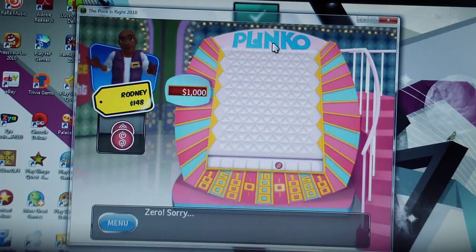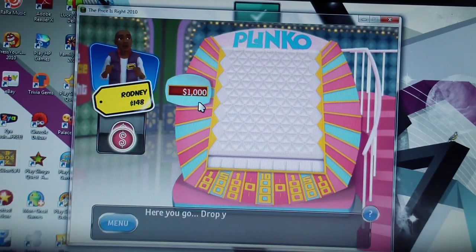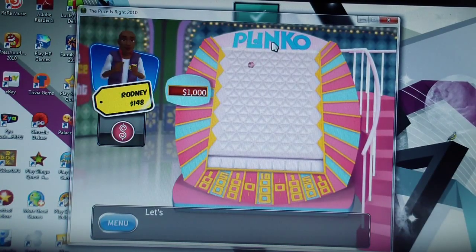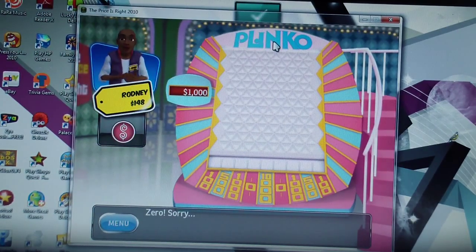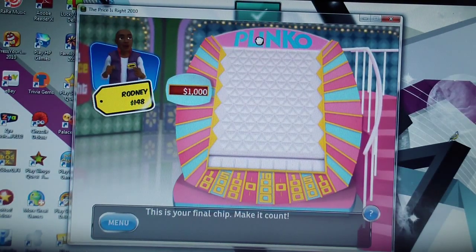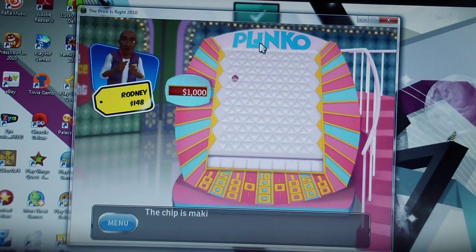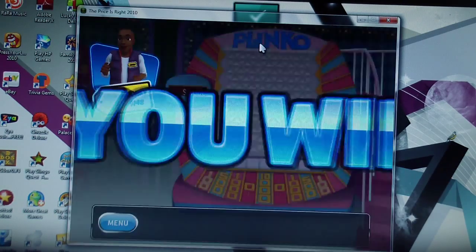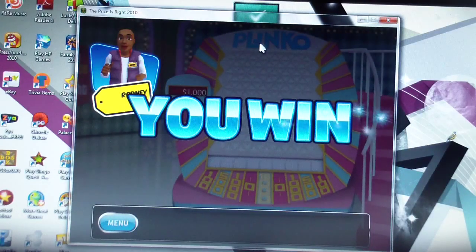Zero — sorry. Drop your next chip, let's try again — it goes the other way, come on get in the center — zero. The center is not working for me. This is your final chip, make it count — the chip is making its way down — zero. That was bad luck. I ended up with $11,148 anyway.